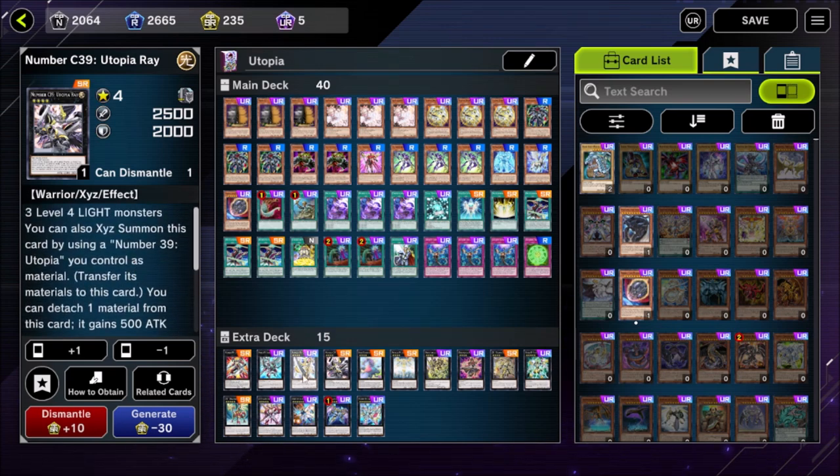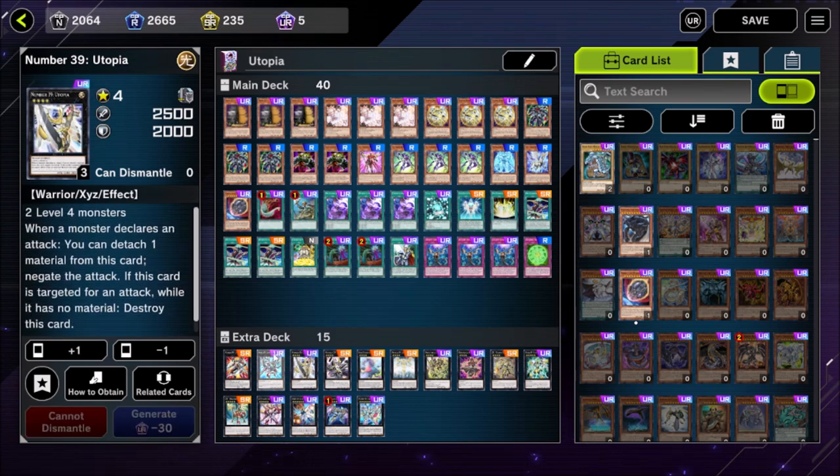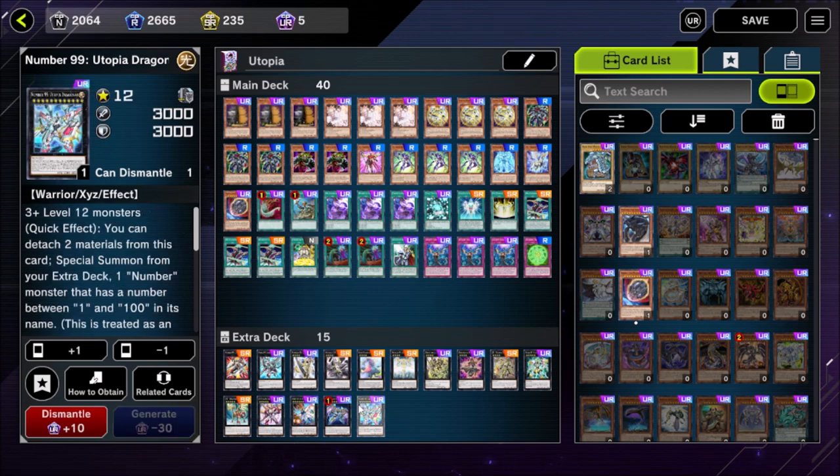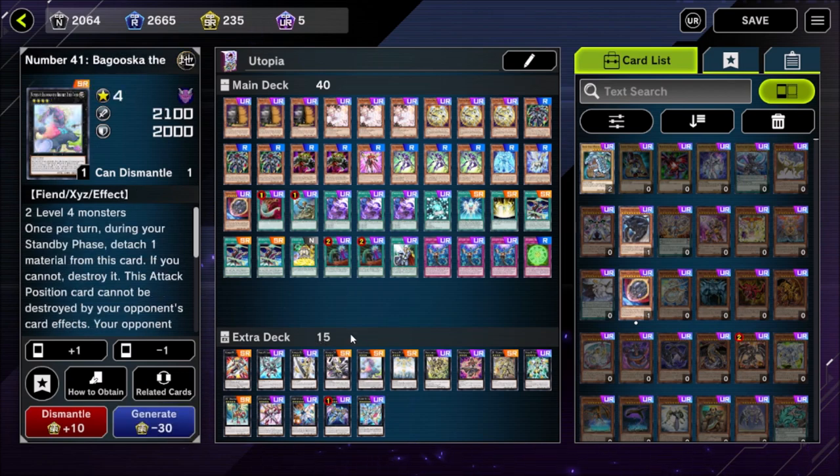Number C39 Utopia Ray is here only to be used as a material to overlay on top of Utopia. Its last effect is largely irrelevant — if you're ever in that situation you've probably already lost the game. It becomes a material under Utopic Dragonar, and when we play Rank-Up Magic, becomes a material under Dragonar, giving us four materials total, which lets us get two more Number monsters out of our extra deck.